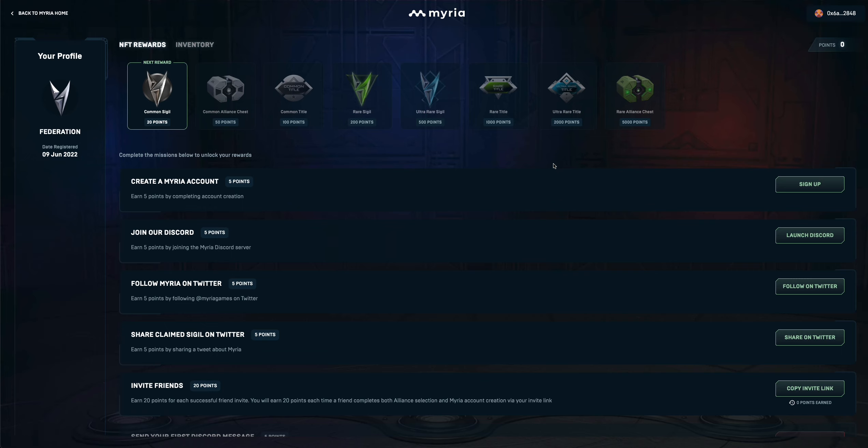And then here, you will see your profile. On this side you can see the alliance you joined — Federation. And here are the NFT rewards that you can claim. But as you can see, there is a point system before you can claim them. Here you can see how many points you currently have — for now, we have zero. I'll show you how you can earn points.